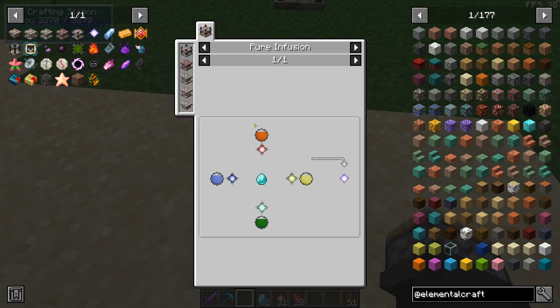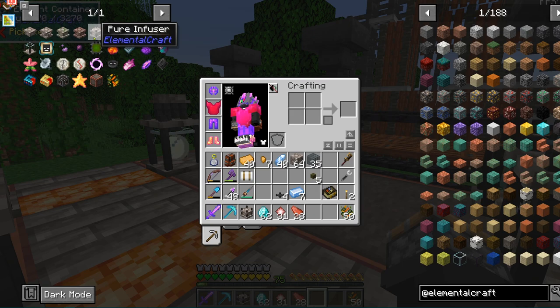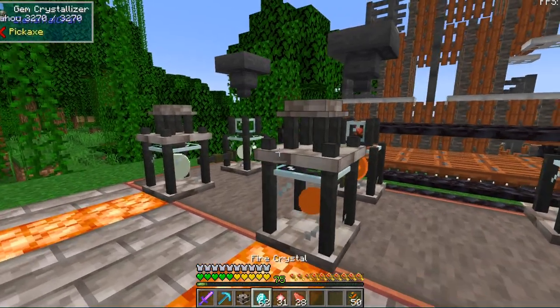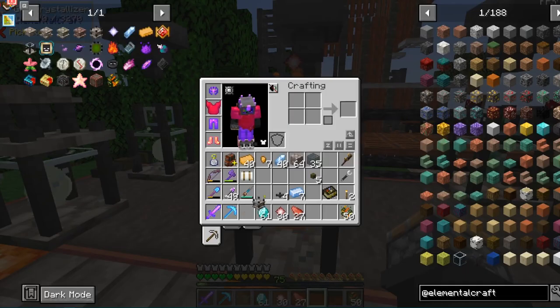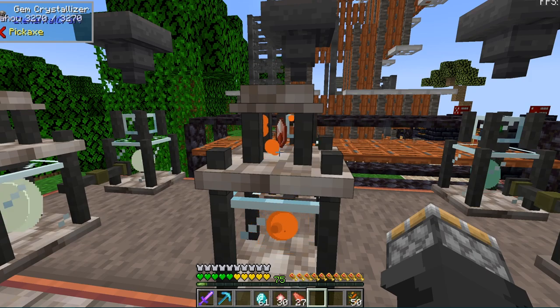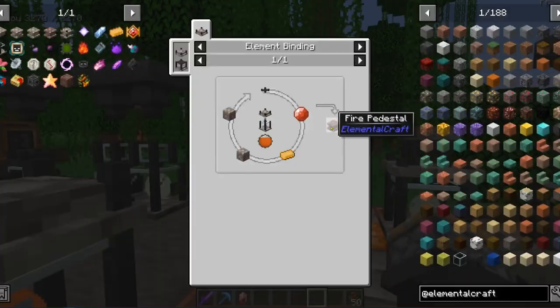What's the last thing we need? We need a pure crystal. This one's kind of goofy — there's a multi-block structure that requires a pure infuser in the center and then one pedestal for each of the four elements: fire, water, earth, and air. Let's start with the fire one. We need another pure crystal — diamond, fire crystal, fire shard. We didn't get a pure that time, we got a fine, but that's going to work.